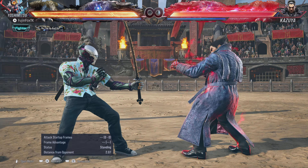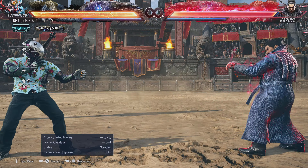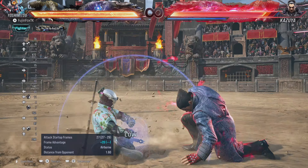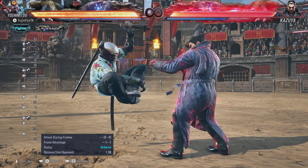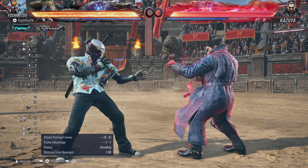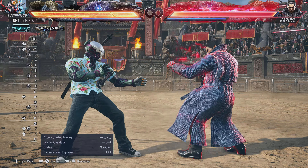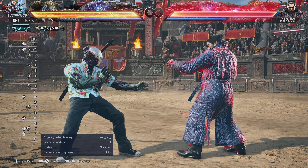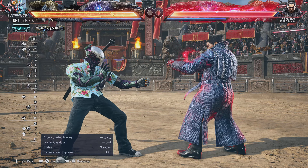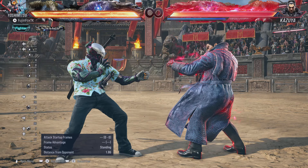The next way is from Dragonfly Stance — do 2,4 and hold Back to go into No Sword Stance. Good for combos, but I wouldn't plan on using Dragonfly 2,4 in neutral on block since it's minus 14, and going into stance doesn't change the frame advantage. That's a bit of a weakness of Yoshi's — unlike many Tekken characters, his frame advantage doesn't change in most stance transitions.